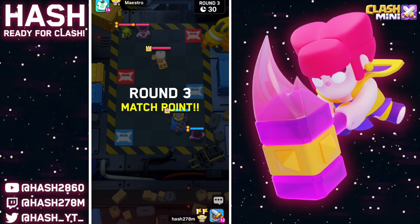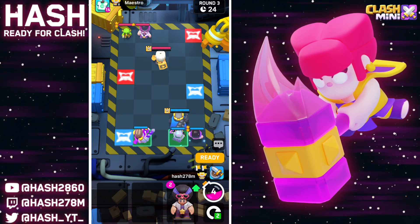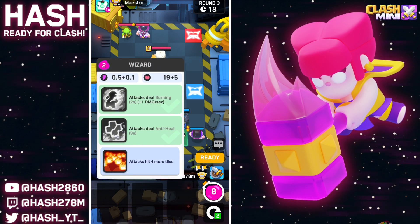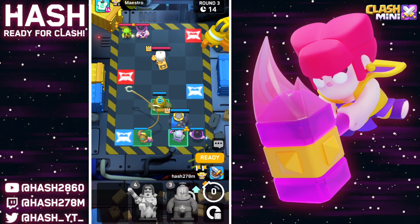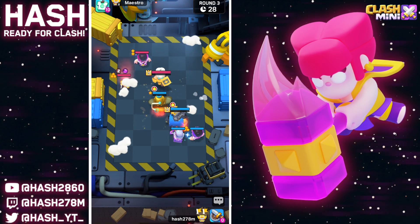In round number three I'll firstly place down a Magic Archer right behind my SK like that — he should be able to pierce on top of his wizard. Obviously I'm going to upgrade my wizard to three-star. After that I'll try to get a one-star Golden Giant on the board. Let's cycle the Fisherman because we don't need him.